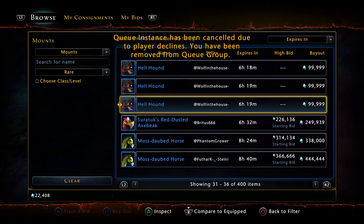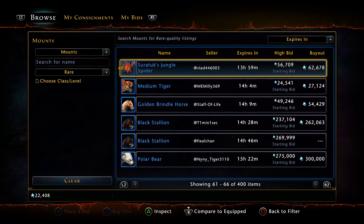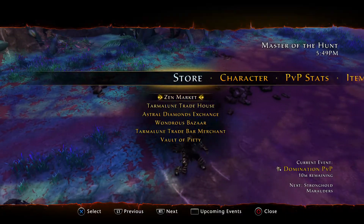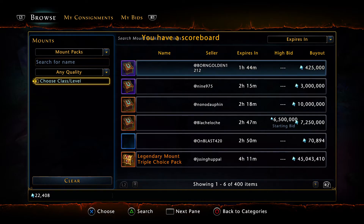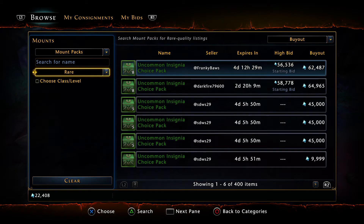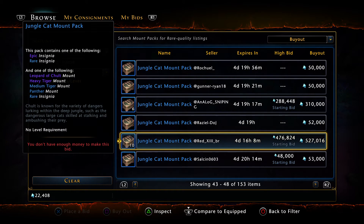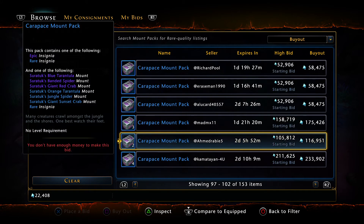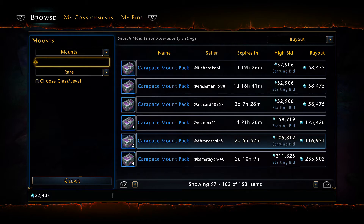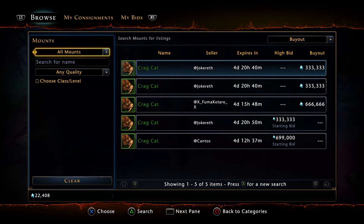Oh, here's our next dungeon. A moth-dotted horse apparently is worth a lot too — I got one of those a while back, I'm going to have to figure out what mount pack that came from. Some mount packs — like the jungle cat mount pack you see me open in a lot of videos — can be good. Things that only offer epic and rare are usually more preferable. Some of them like mystic mount pack can give you a crag cat — you'd think that's an uncommon and not worth much, but you'd be wrong. They sell for a lot.